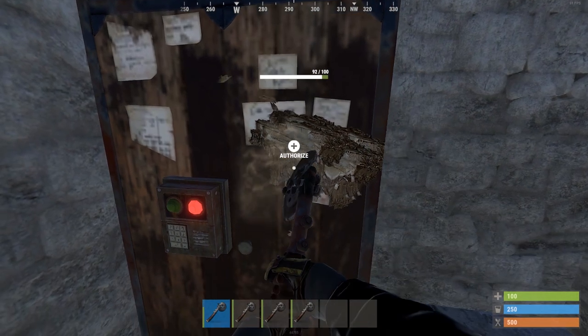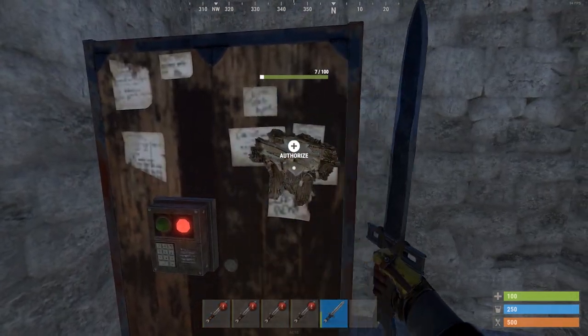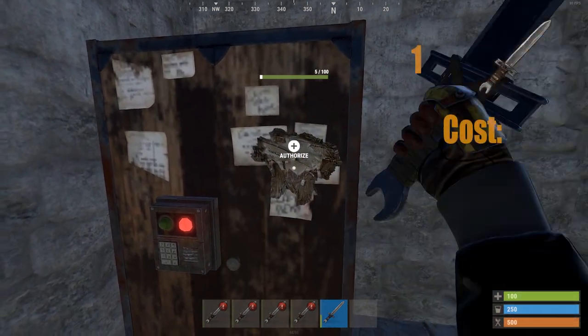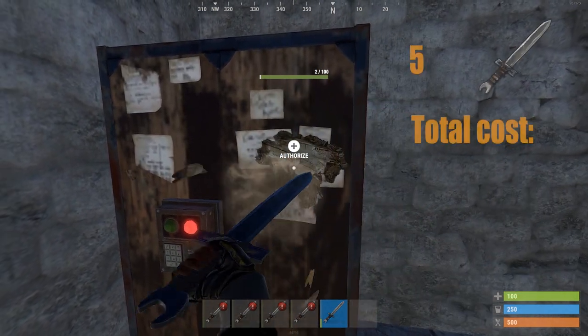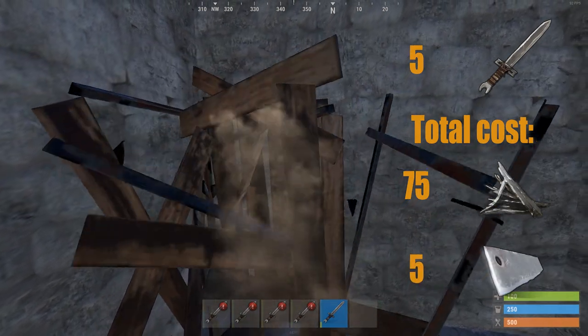If you don't have the tier 2 workbench yet or the BPs for salvaged axe but you have salvaged swords, you will need to use 5 pieces. One salvaged sword costs 15 metal fragments and 1 metal blade, so in total you will need 75 metal fragments and 5 metal blades.